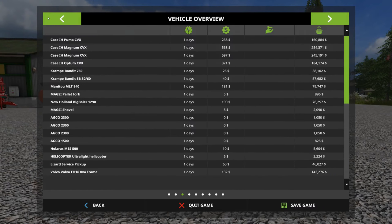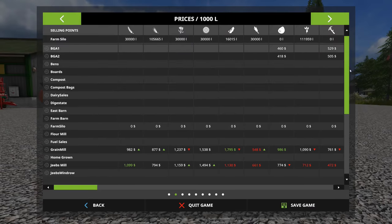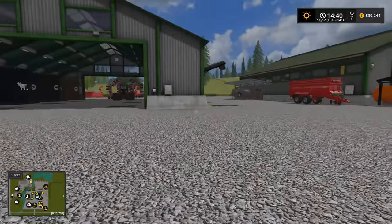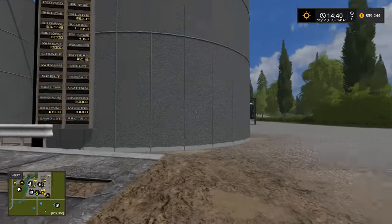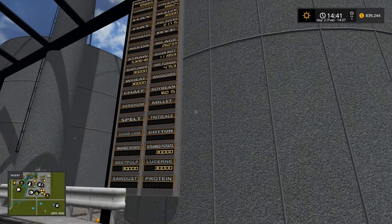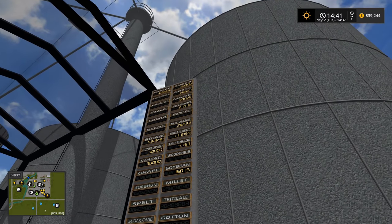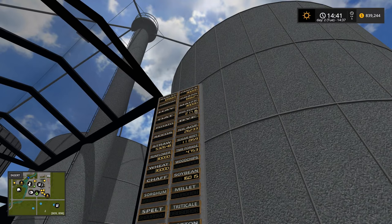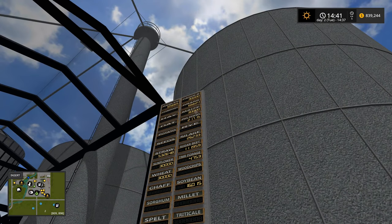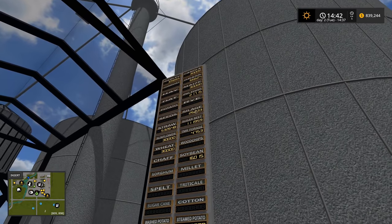Sometimes when the fields don't belong to you, the invisible farmer that owns them will come out and harvest it and you'll miss out. The other thing I'm gonna do is check in the silo to see what I've got. Let's go take a look at the grain silo reader board.